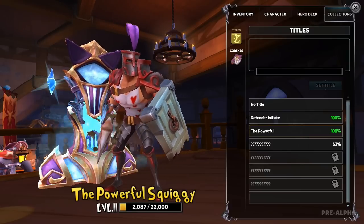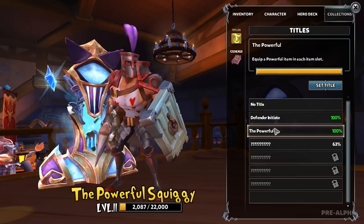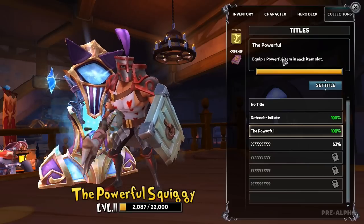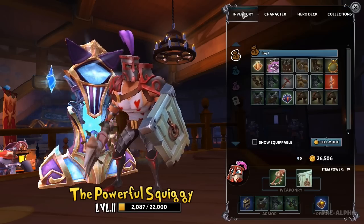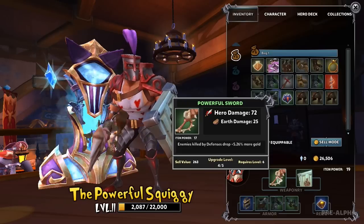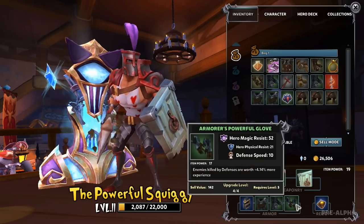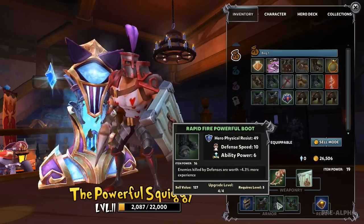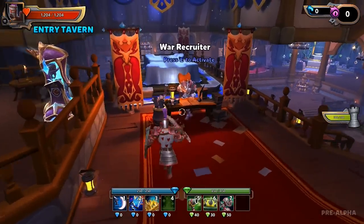Down here are titles and codices - the game misspells it as 'codexes.' As you do things like reach level five on a hero or have a green item in each slot, titles unlock. Codices are literally books you find floating around the world - pick them up and they fill in as collectibles. Ultimately the only true way to upgrade your character is through inventory items, like ones that grant bonuses such as enemies killed by defenses dropping five percent more gold, or heroes earning four percent more experience.